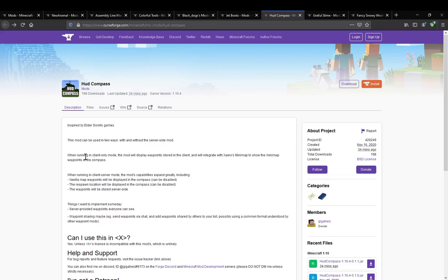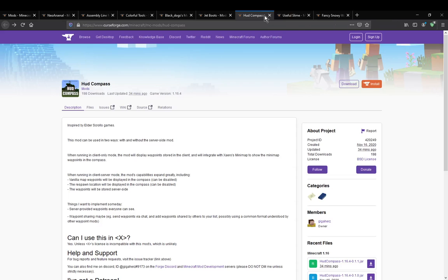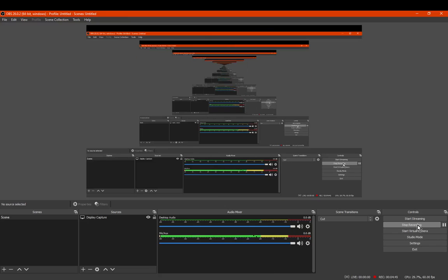The mod can be used in two ways: with and without a server, running as a client-side mod. It displays waypoints stored on the client and will integrate with certain minimap mods to show those minimap waypoints in the compass as well. I'm just showing it as it normally runs without those mods installed. Thanks so much for watching, goodbye!